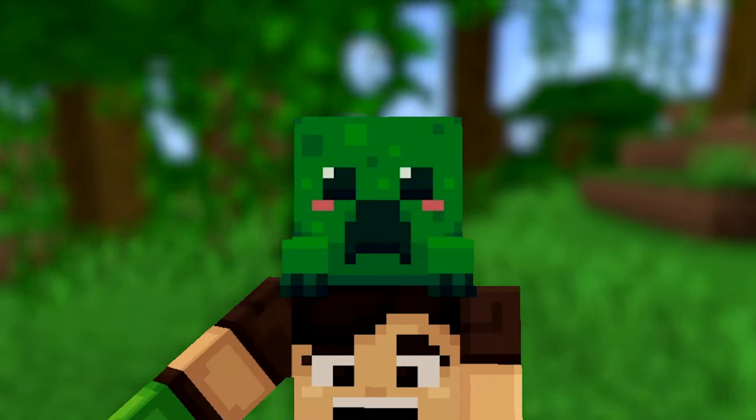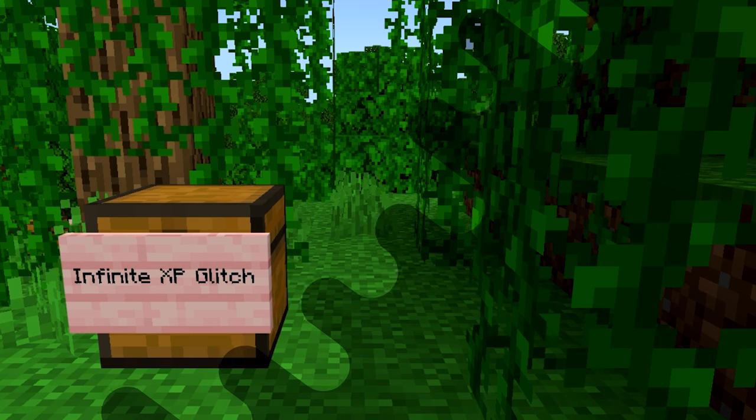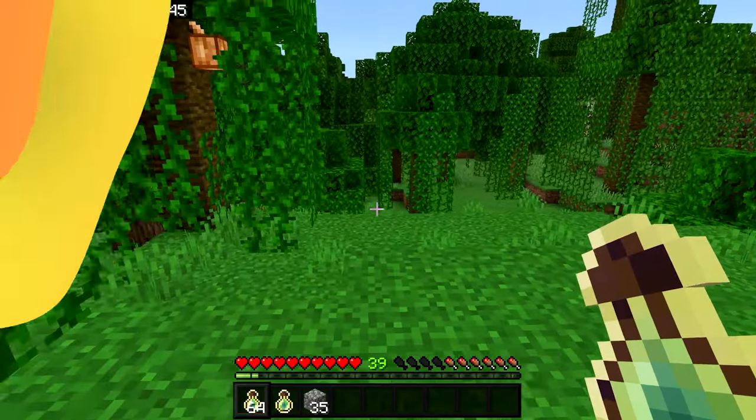The final glitch is the XP glitch for Minecraft Bedrock, which gives you infinite XP. You'll need 35 temporary blocks of any kind and a stack plus one Bottle o' Enchanting. You can find Bottles o' Enchanting at pillager outposts, duplicate a few to get a stack and a half, or trade with villagers.